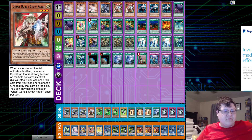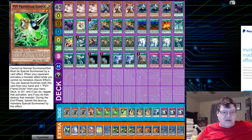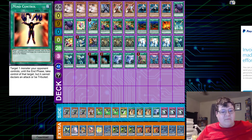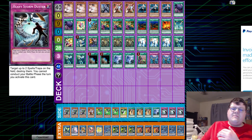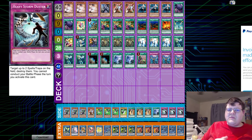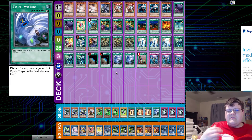Side deck: triple Pranktops, Ghost Ogre, triple Gamma, one Driver — additional hand traps for rotation. Some matchups you'll have to kick those out. Triple copies of Mind Control, one Twin Twister, and triple Heavy Storm Duster. More of a standardized deck for the most part, but I do like the inclusion of Ghost Ogre for the techy hand trap option.